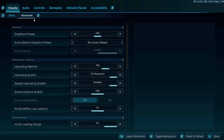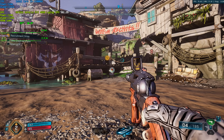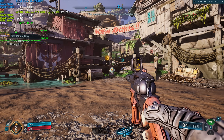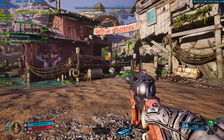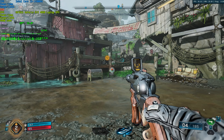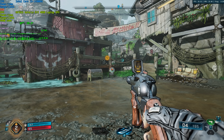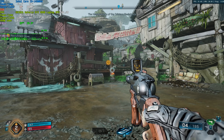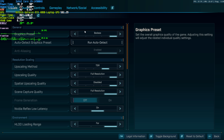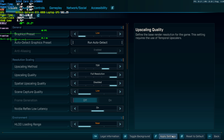On the Advanced tab at the very top, there are a couple of different graphics presets. At low everything loaded in at about 75 to 80 FPS. Moving up to medium there's a huge drop to 65 FPS, high is 55, very high is 43, and finally badass leaves me at a solid 30 FPS — again, at 1080p with a 4080. So this game is very demanding. I'd recommend starting at low and working your way up, which is what I'll be doing here.